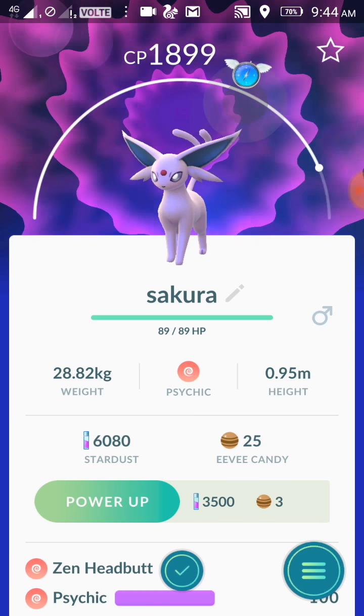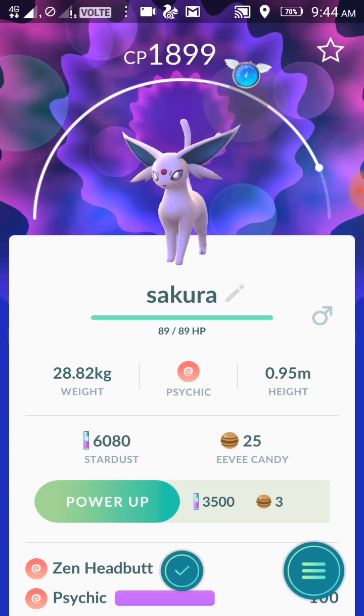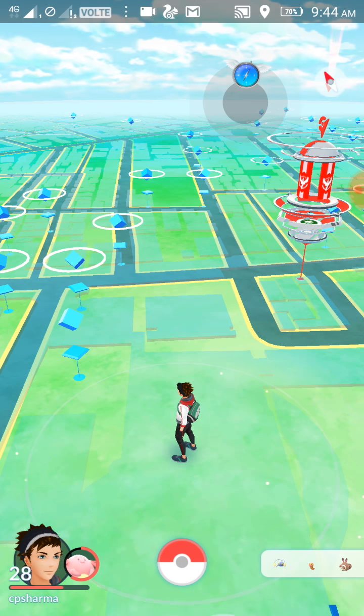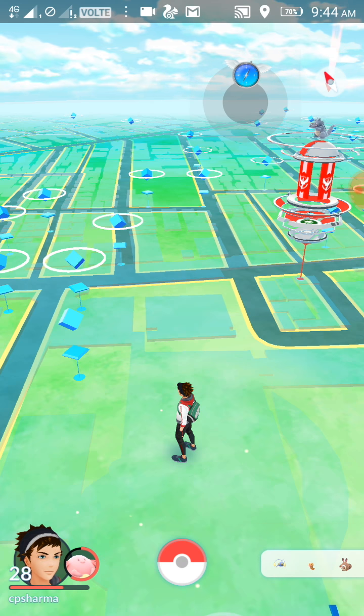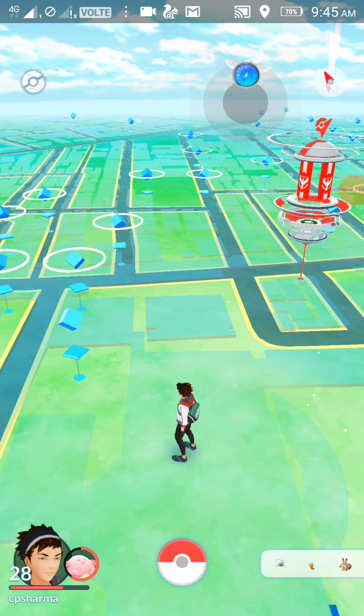I hope this worked for you guys. You can evolve Eevee into Vaporeon by naming it Rainer, Jolteon by naming it Sparky, Flareon by naming it Pyro, Umbreon by naming it Tamao, and Espeon by naming it Sakura as I just did. Everything is in the description below — please like, subscribe, and comment for more!